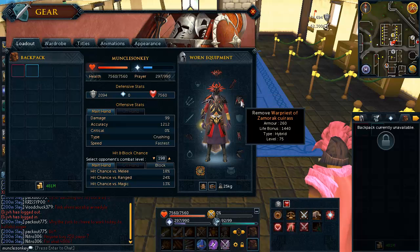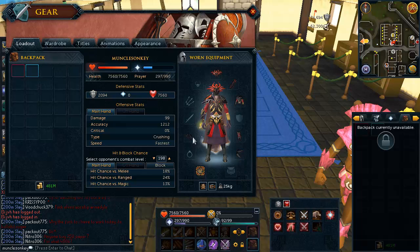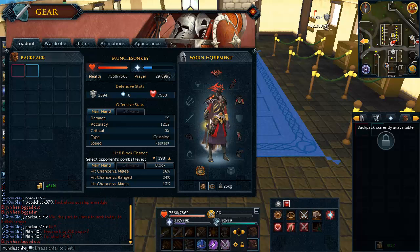This armor, however, gives defense against all combat styles and does not reduce your melee accuracy. So if you want to use drygores against a monster that uses magic, you can do this. While wearing this armor you will still have some defense — it's not incredible defense, but it's some — and you will not reduce your accuracy with the drygores. That's why this armor is so good.